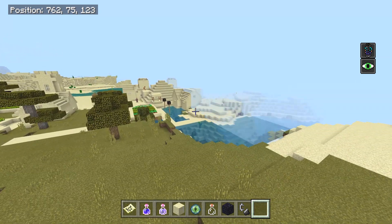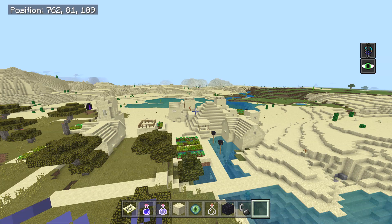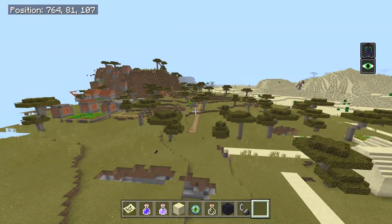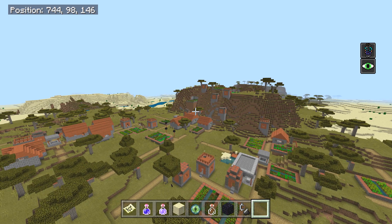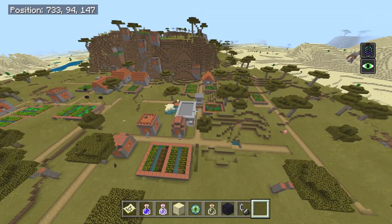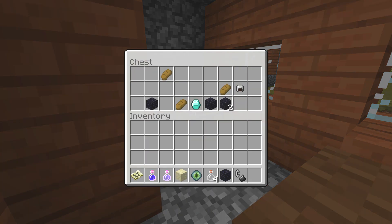The first thing you're gonna notice is — bam — you have yourself a desert village complete with a temple right inside the village, literally right inside it. Not only that, you have a huge village and a blacksmith right behind you. It looks like at least two villages merged together, including a blacksmith. Keep in mind the generation may change depending on your version.